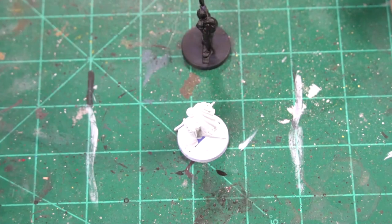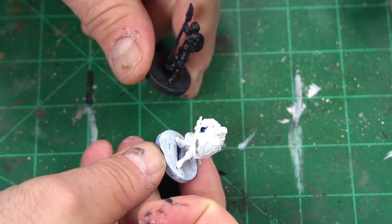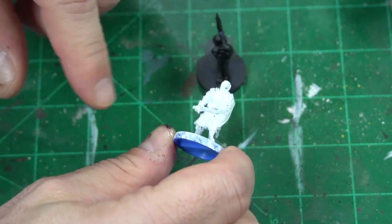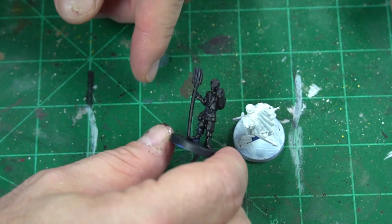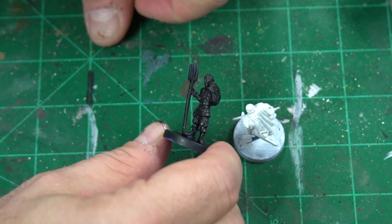Here we have Heroes of Land, Air, and Sea. We're starting with the human faction. I primed the knight white because we're going to have brighter colors to work with. The peasant I primed in black because we're going to be putting browns and darker colors on him.